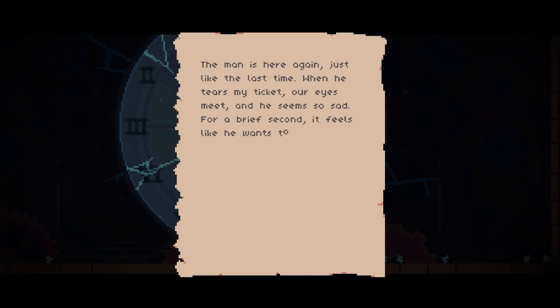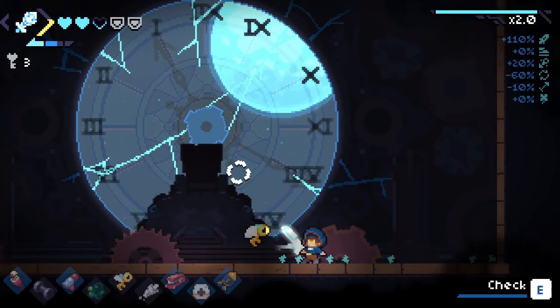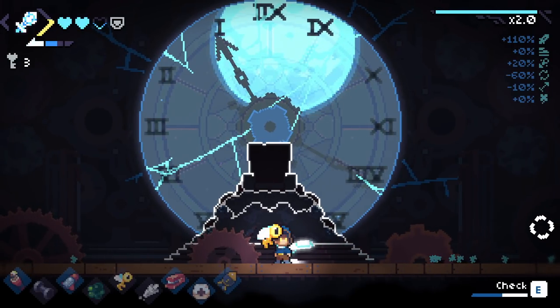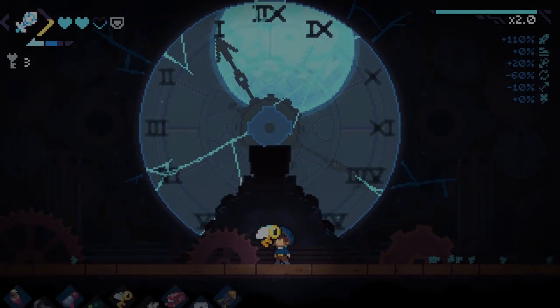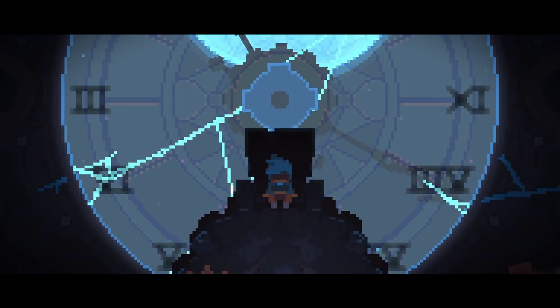'The man is here again, just like last time - when he tears my ticket our eyes meet and he seems so sad. For a brief second it feels like he wants to tell me something. The moment passes when I see the tower. There's a pounding in my head when I look at it, a feeling that only lessens as I draw nearer.' Apparently these explosions deal damage to me by the way. Accept your fate - yes.